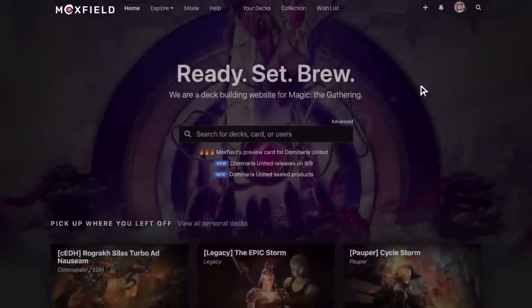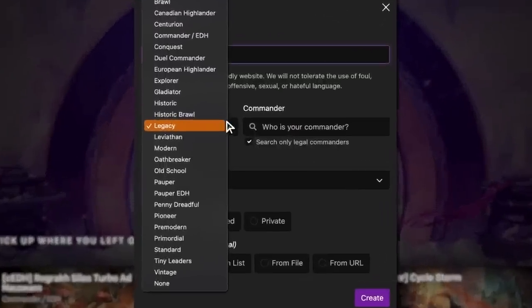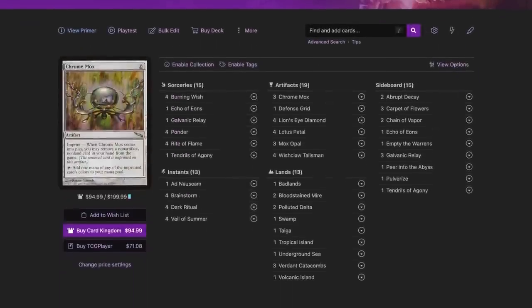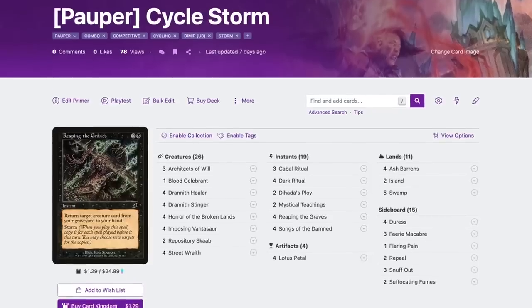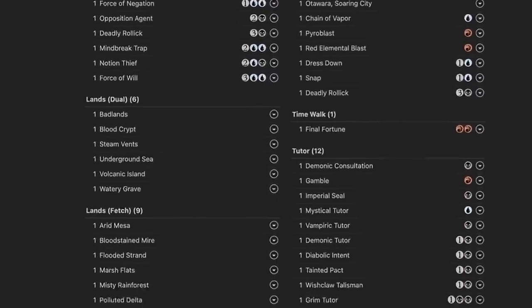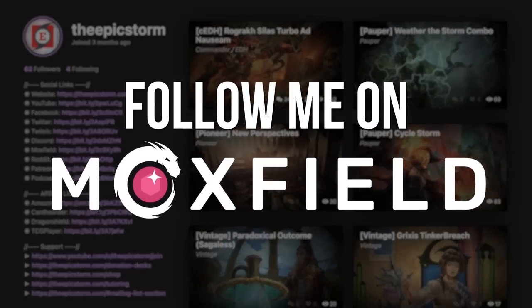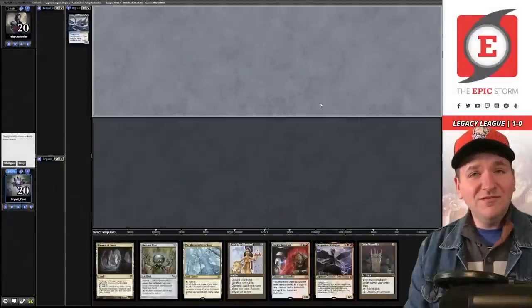Moxfield.com is the easiest way to build a Magic deck online. They support over 30 formats including Legacy and many other eternal formats. There are many options to view decks — text view, individual cards, mana value, card price, light mode and dark mode. My personal favorite feature is card tags, so you can sort cards by function. Moxfield supports collection tracking, Scryfall search, deckless feedback, and so much more. Follow me on Moxfield.com to stay updated on all my decks.